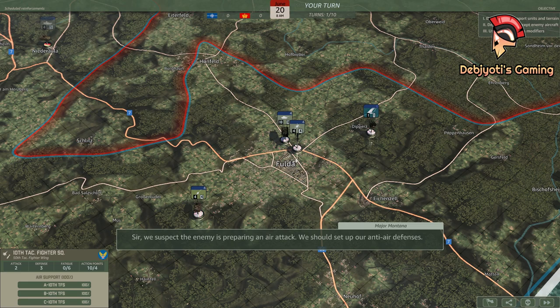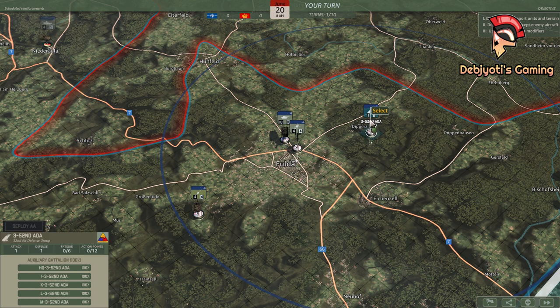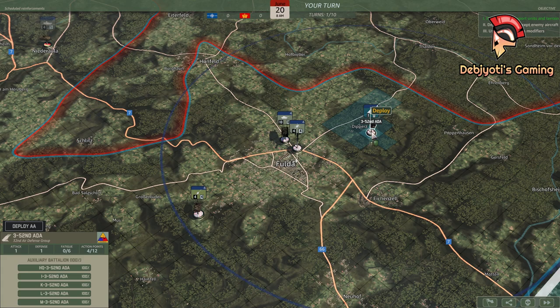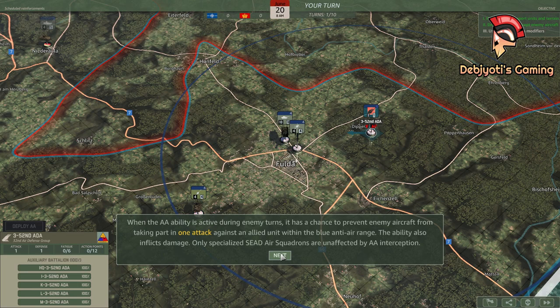Sir, we suspect the enemy is preparing an air attack. We should set up our anti-air defenses. Like other ground forces, anti-air battalions can support friendly units in their attack or defense. Select your anti-air battalion. Anti-air battalions also have the strategic defensive ability to intercept enemy air units. Click on the Deploy anti-air button above the battalion information panel. Deploying an anti-air costs four action points. The anti-air battalion will remain in this defensive state until moved. A deployed anti-air battalion will try to intercept any attacking enemy aircraft within its anti-air range. When the anti-air ability is active during enemy turns, it has a chance to prevent enemy aircraft from taking part in one attack against an allied unit within the blue anti-air range.